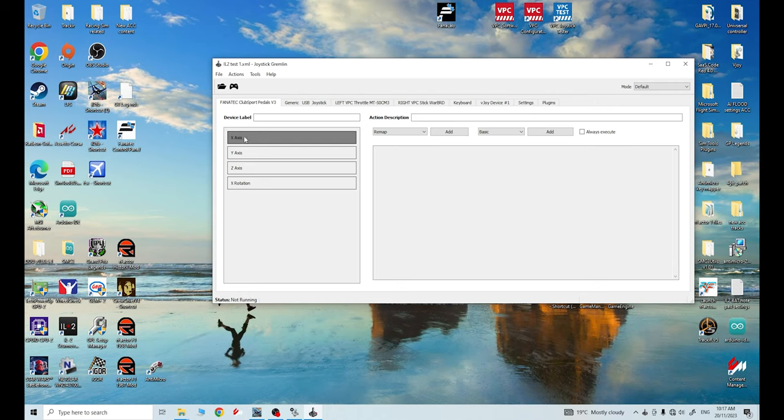What this is going to show us is the axes here on the left. If I press my throttle, nothing's changing because it's already highlighted as X-axis - that marries up with what Universal Controller sees. If I press down on my clutch, it highlights Z-axis. So Joystick Gremlin sees my axes the same as Universal Controller did. This is the Fanatec V3 ClubSport pedals - throttle is seen as X-axis, clutch is seen as Z-axis. Your pedal set might say something different, but as long as it's showing your throttle and clutch as an axis, that's all you need to worry about.